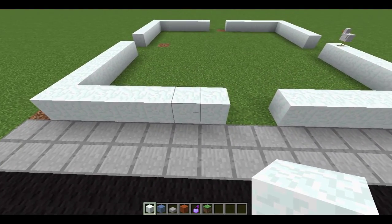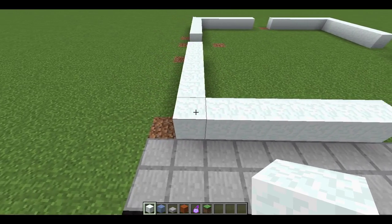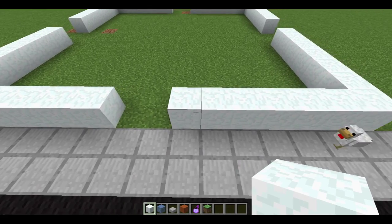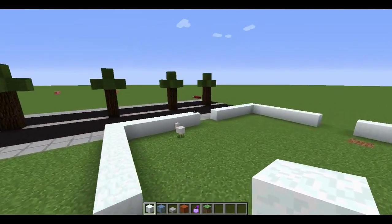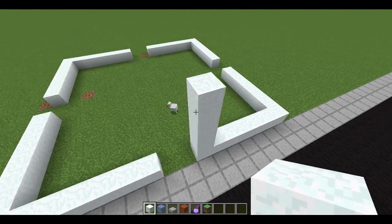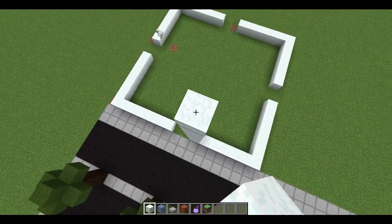So what you're going to do is you're going to have a base. It's going to be 1, 2, 3, 4, 5, 6, 7. And then 2 in the middle. Then 1, 2, 3, 4, 5, 6, 7. And then just do that on every side. Then just plunk it up — take it as high as you want.